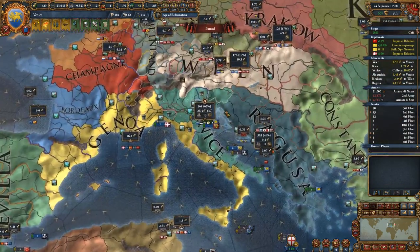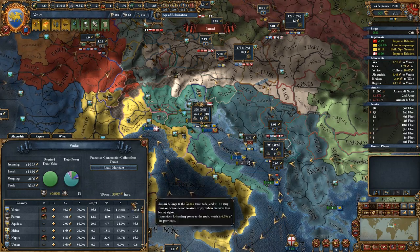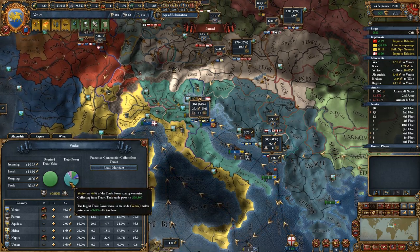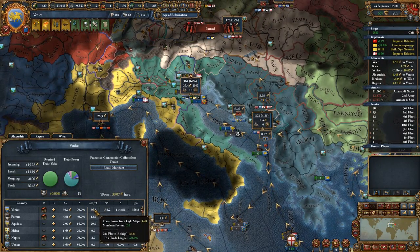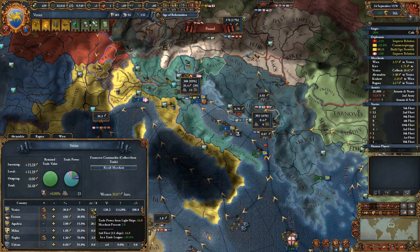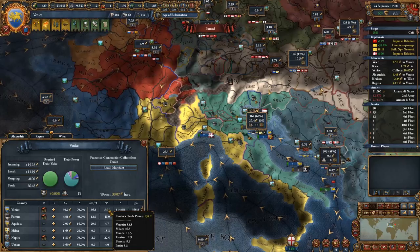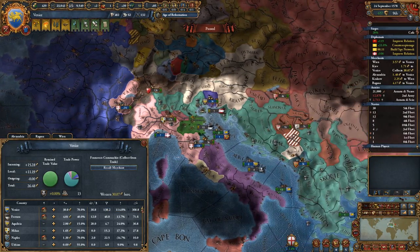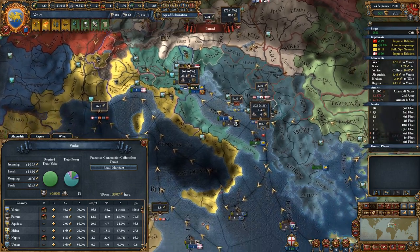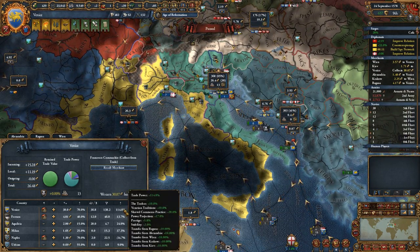In the basics video we were talking about how you can get trade power. Venice here is sitting on 64% which is pretty good. They have a couple of ships protecting trade giving them 36.8 trade power plus the merchant, and they have 138 from the provinces including Venice and Milan which they actually control. They have a very good grip on the trade in this area, and that is further being modified by 114% which is crazy.